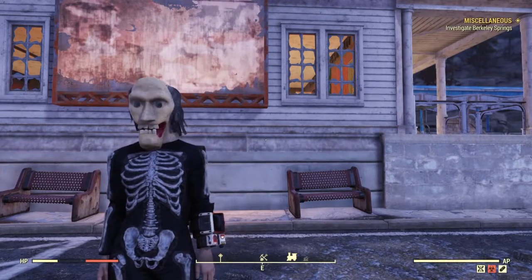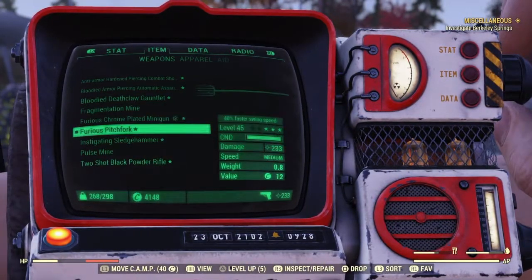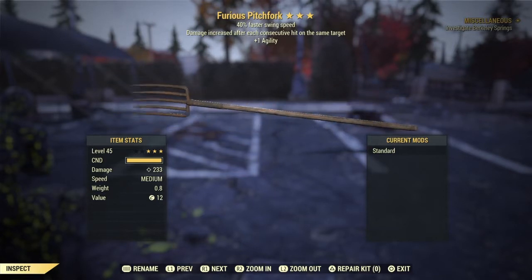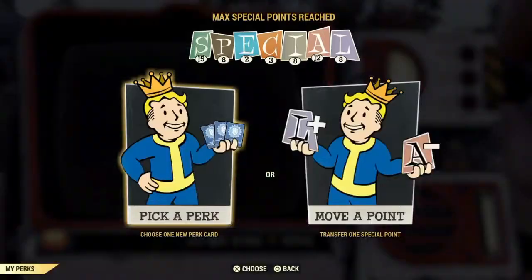What's up guys and welcome back to another Fallout 76 video. Today we're going to be looking at our Furious Pitchfork. It's got 40% faster swing speed as well as the Furious effect with +1 agility, and right now it's doing 233 damage. Let's go ahead and look at the perks we've got on this thing.